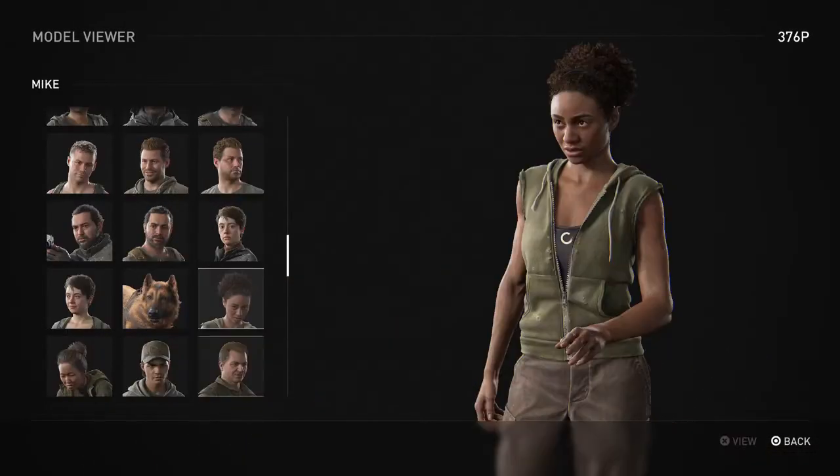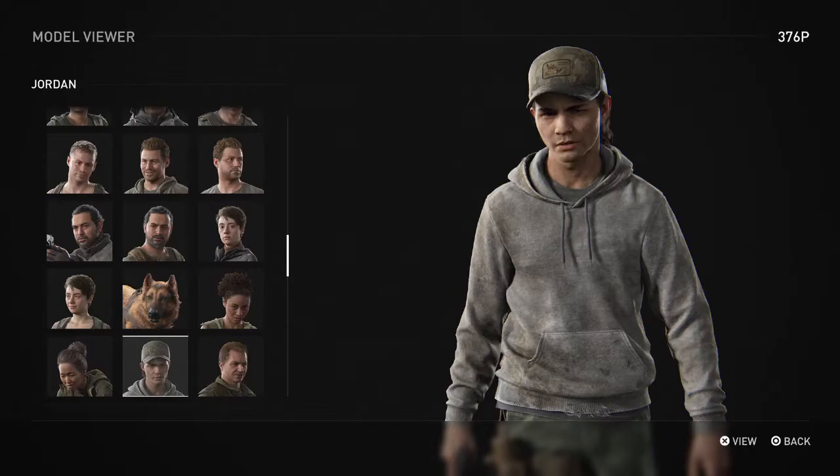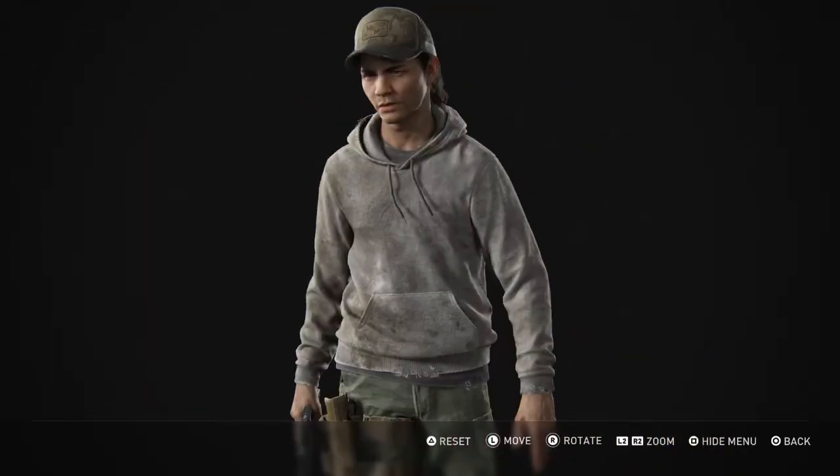We got Nora, after we messed her up a couple times. Then Whitney — she was like a minor big character, I guess you could say, because everybody was freaking out when they couldn't find her. They even made a model viewer for her. And this is the girl you come up on the boat and kind of stab in the throat. Jordan — this is before we cut his face.